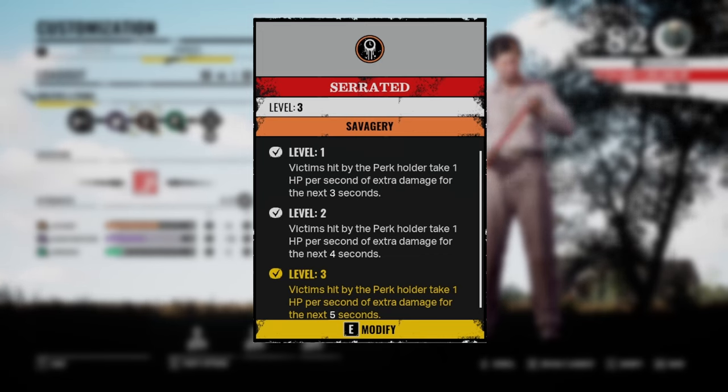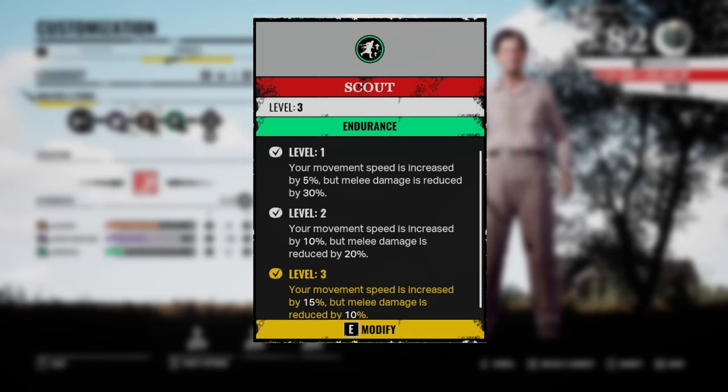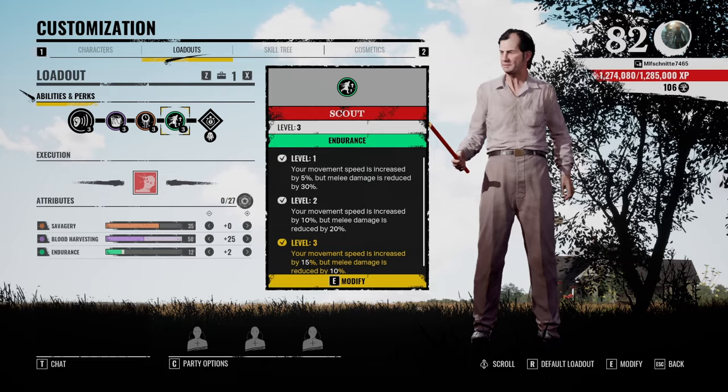The last perk is Scout. With Scout, your movement speed is increased by 15% while your damage is reduced by 10%. With Cook, it's all about speed — because he's the slowest character in the game, he profits a lot from the movement speed to collect blood more efficiently and quickly, and also to keep up with victims if he decides to chase them. It's just overall the best family perk.